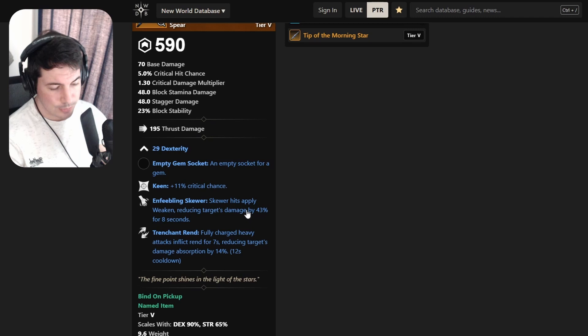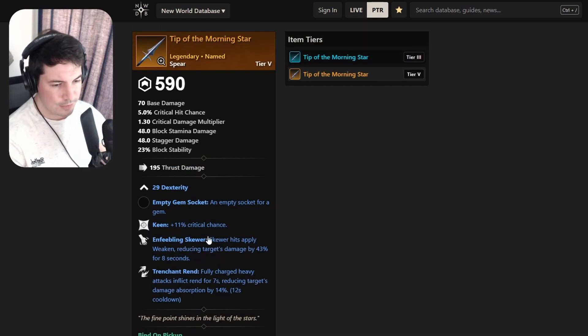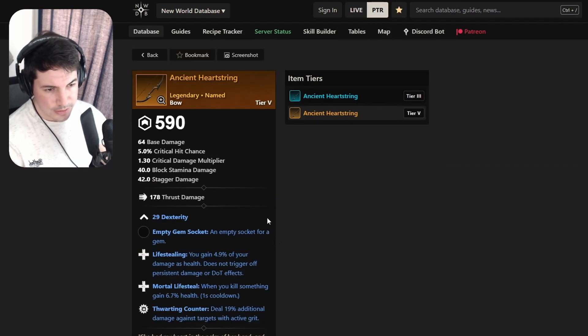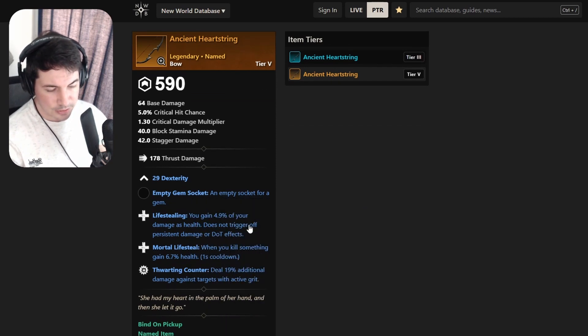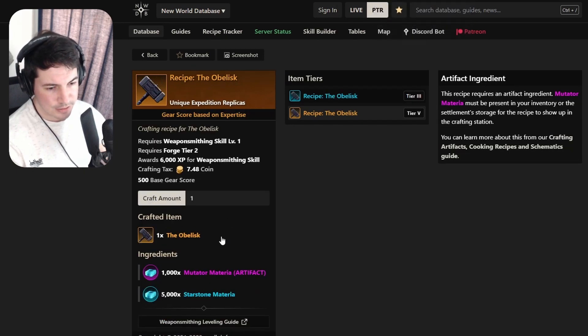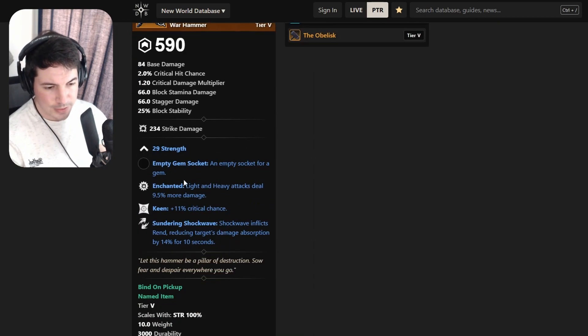Enfeebling Skewer is very nice, Trenchant Rend maybe with heavy attacks and Keen together. Moving on - Ancient Heartstring bow with Dexterity, Life Stealing, Mortal Life Steal, and Taunting Counter. There are better bows out there, so this one is probably just a salvage.